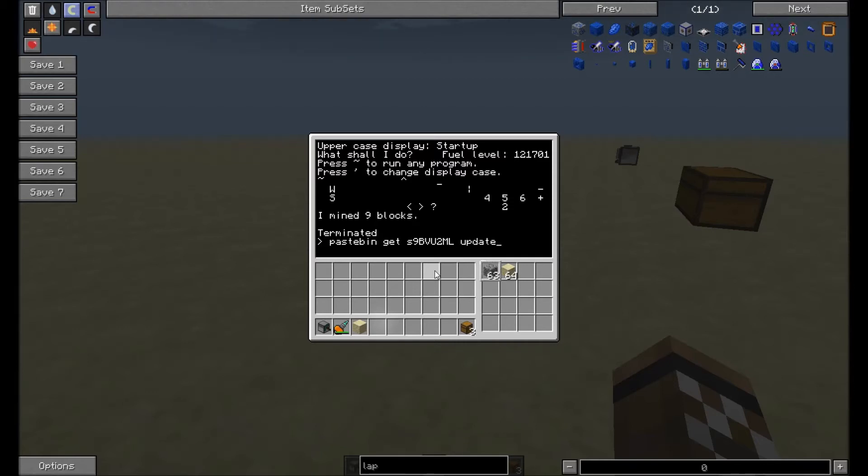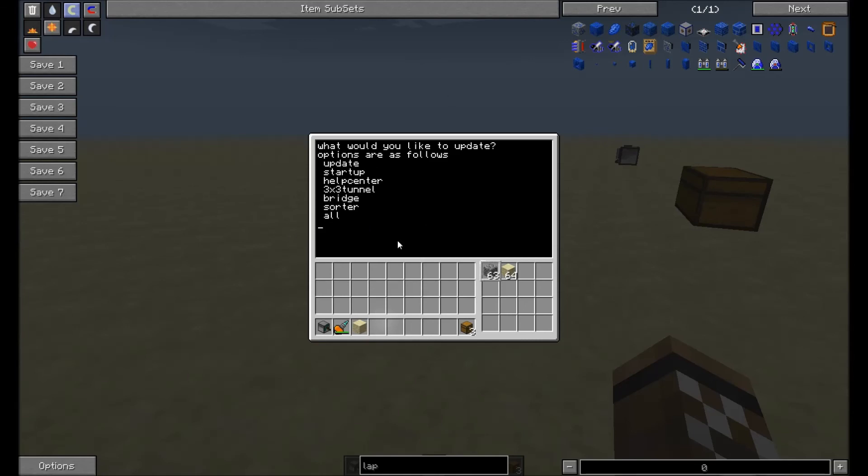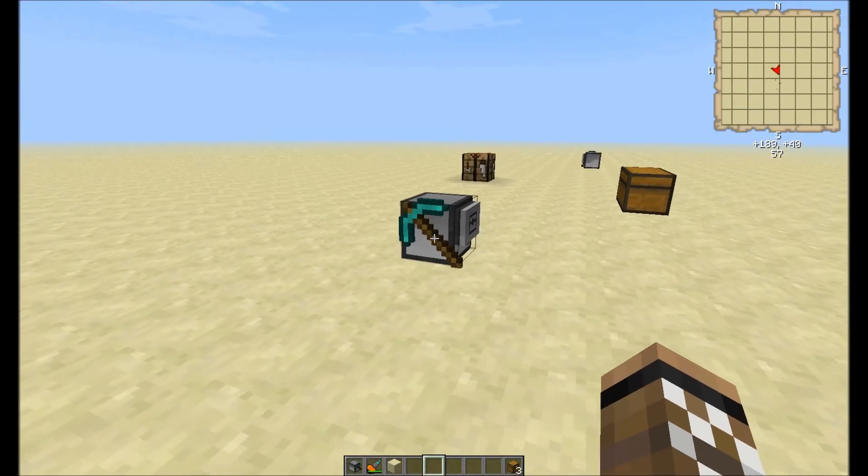Then you type in 'update' and you should be able to get this update program. If you run 'update' and then type in 'startup' or whatever program, it'll be able to update that through the Pastebin cloud. If you type in 'update,' it will tell you all the stuff you can update. These are the latest versions available now without going into beta. There are quite a few programs here you guys can check out — the one I'm showcasing right now is startup. I hope you guys enjoy this. Have a great day.